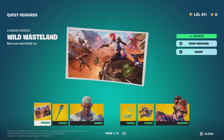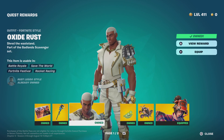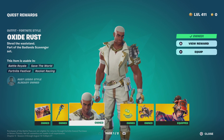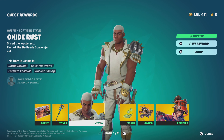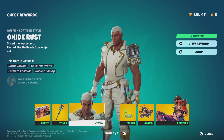Moving on to quest rewards — Oxide Rust. I only like him because he looks like a pimp. That's all I like about him, I call him the Pimp Skin. It's better than the original Rust but not as good as the A-Train Rust style, so it's like a 6.5 out of 10.